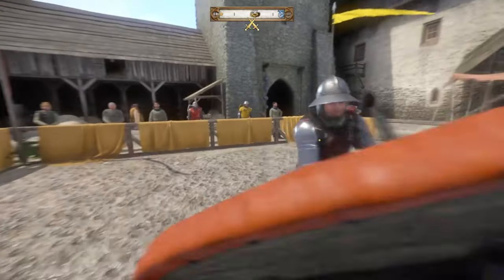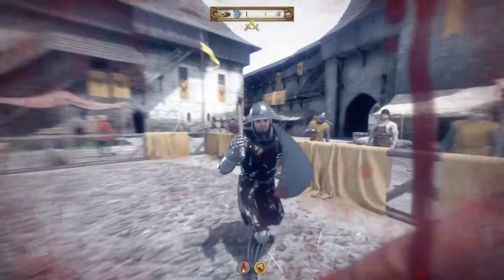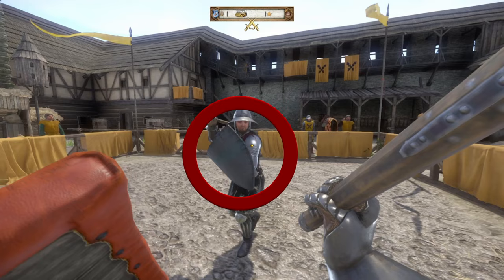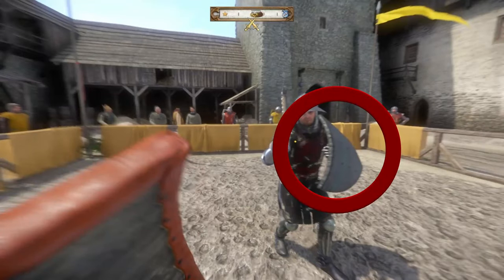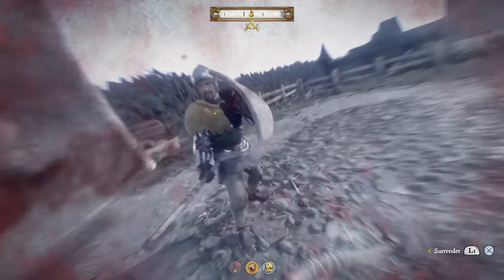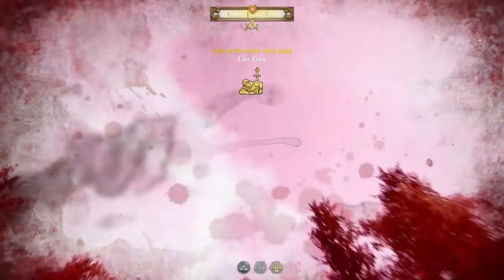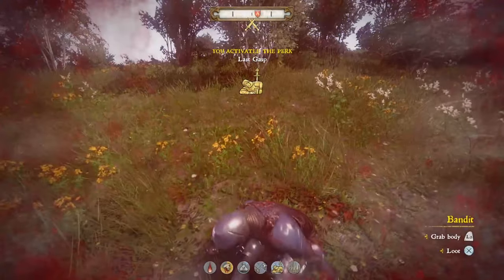Now that you know that, a word of caution: this can also be performed on you and it does just as much damage. If you see your opponent with a shield across the front of their body, it's okay to attack from your top right. But if the shield is on their left side, do not attack from that side — they can perform that same counter on you, and it has made me die more times than I care to admit. So don't be like me, be better.